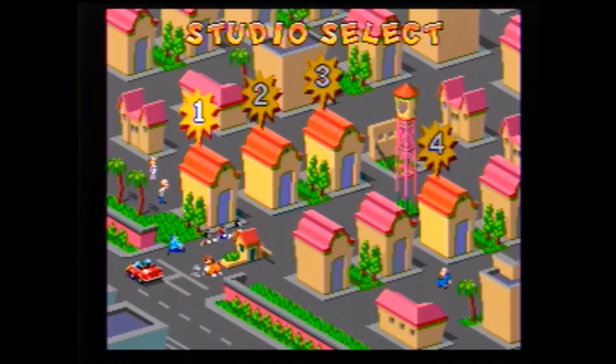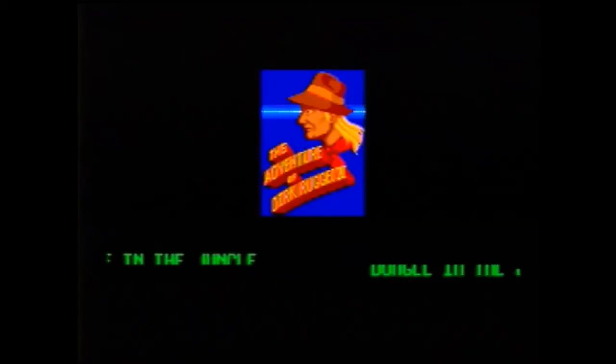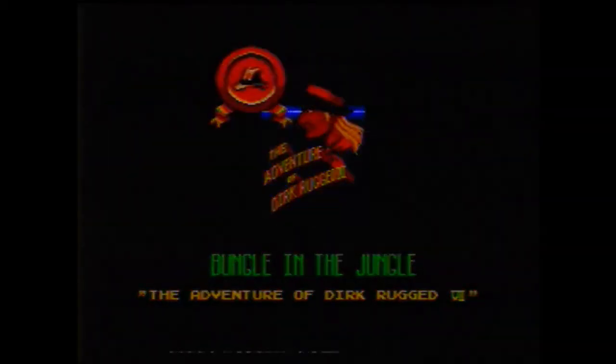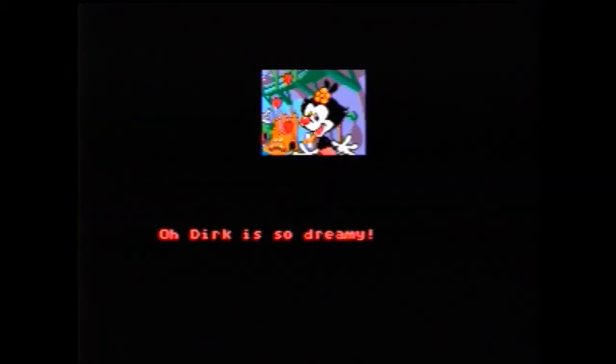Anyway, here's the studio select. So that first level was kind of just an introductory level. These are the real levels. There are four different ones that don't actually say what they are — they just label them one, two, three, and four. So I'll start with number one, which I believe is a jungle-themed one. Yes — Bungle in the Jungle. The Adventures of Dirk Rugged, the seventh or eighth or something like that.